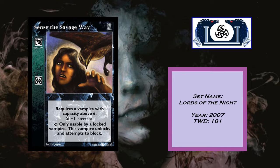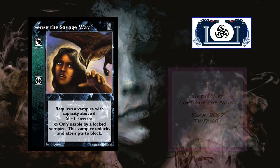It says: requires a vampire with capacity above six. At the inferior, plus one intercept. At the superior, usable only by a locked vampire — this vampire unlocks and attempts to block.